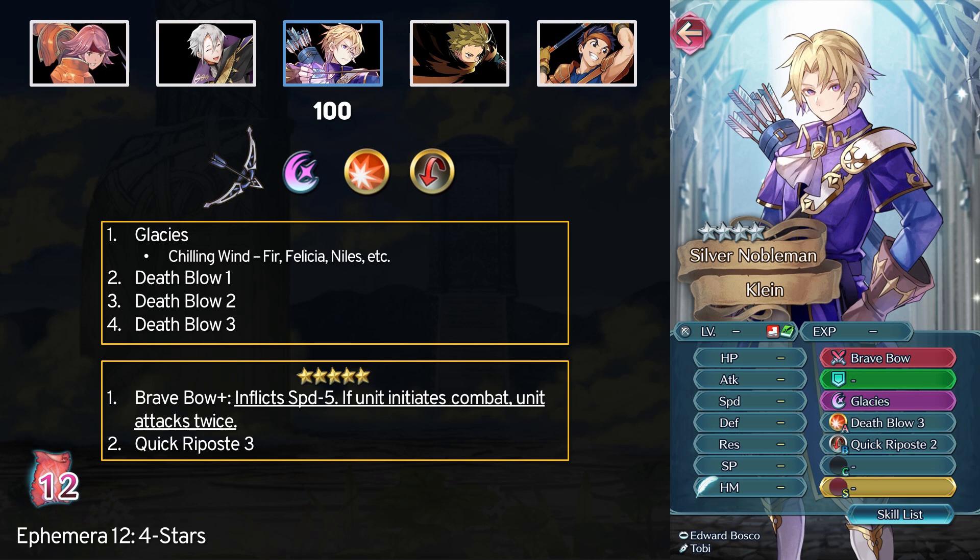As for Defiant Defense 3, I would highly recommend using a Brazen skill instead. Our third pick is Klein, and he's probably the second most valuable common manual here. He comes with Death Blow 3, which is a great basic skill for player phase damage, and he has Glacies for high resistance units. At 5 stars you can get the Brave Bow Plus for double attacks on initiations, and you can get Quick Riposte 3 in full. Quick Riposte 2 is enough for budget builds, but if it's a unit you like using then it's worth the extra 20,000 feathers. With the Brave Bow, Death Blow, and Quick Riposte, Klein is a really great unit to have multiple copies of.